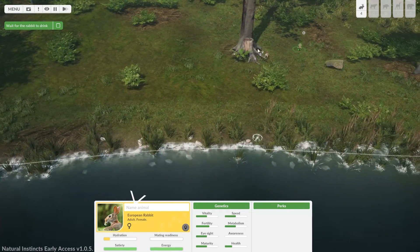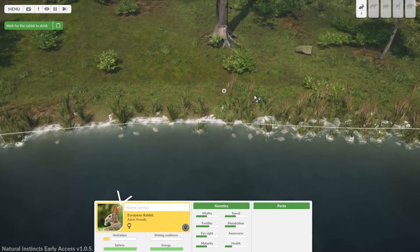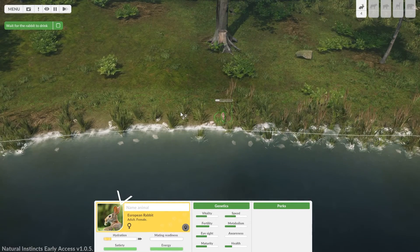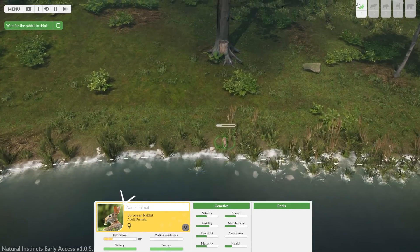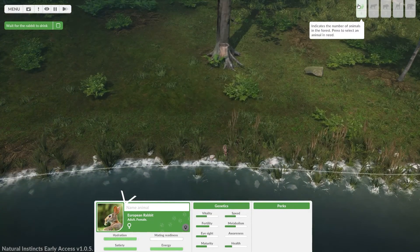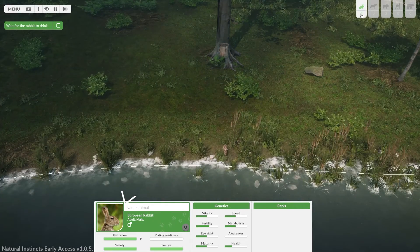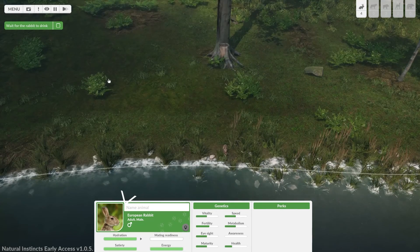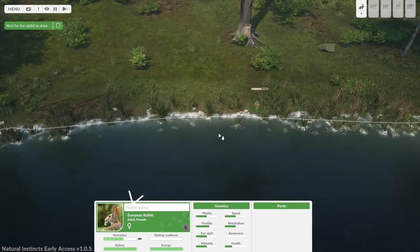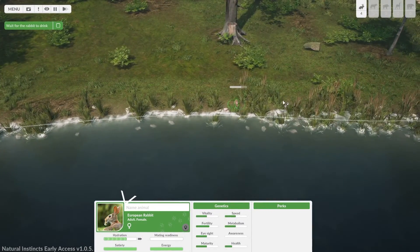He came down anyway, even though he didn't want to get on the turps. Drink! Do they get different profile pictures? No, they have the same picture. Oh — it's one dude and three chicks. Wait for the rabbit to drink. Can I speed the game up at all? Press tab to restore — oh, that's kind of cool that I can get rid of that.